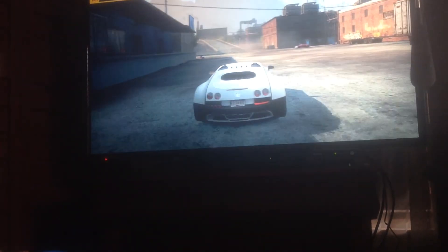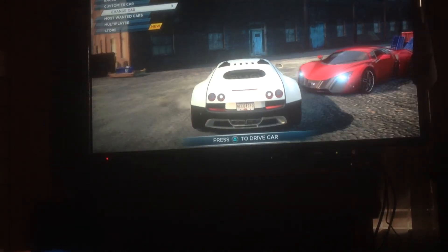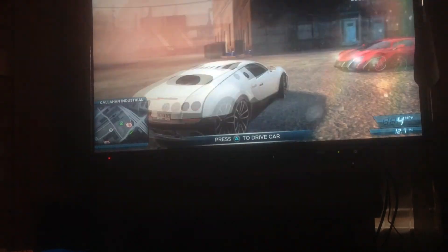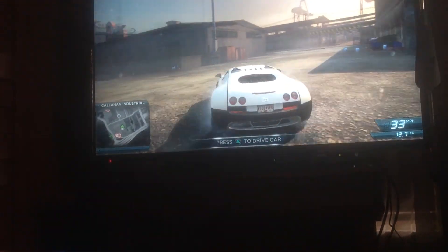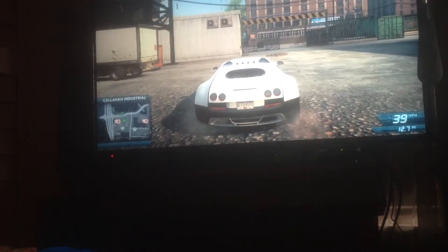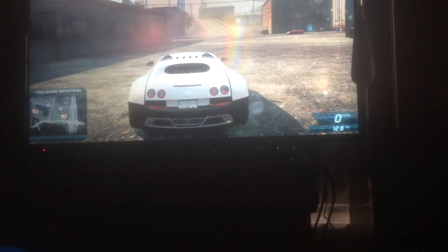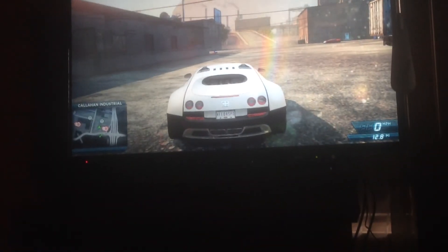Pretty cool car, right? The Bugatti's pretty fast — it goes really fast on the first. Look at the miles per hour right there. It goes 0 to 60 in like 3.0 or 2.3 seconds.